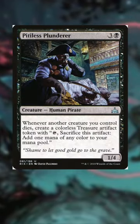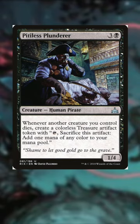Next up we have Pitiless Plunderer — by far the most powerful one on the list. Not only does this guy not care if it was a token or not, he rewards you immediately with a treasure token that you can just turn around and sacrifice again.